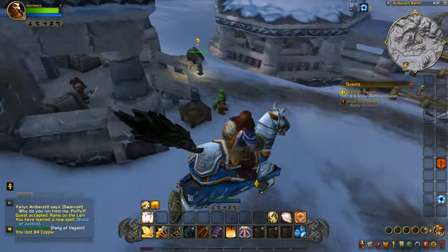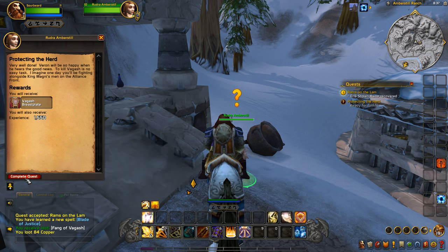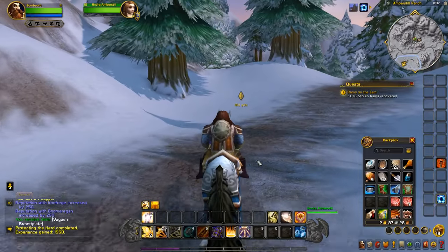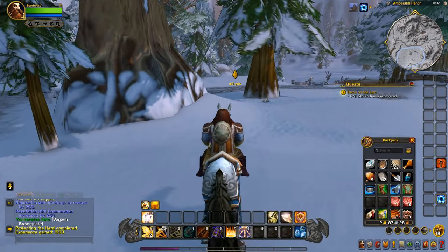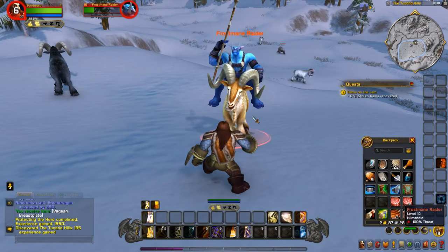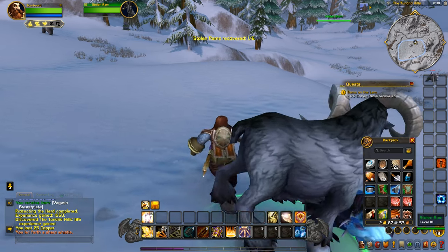We got the fang. I don't know why I'm still walking — we have a mount now. I just don't think I'm used to having it at level 10. Turning in the Vagosh quest: 'Well done. One day you'll be fighting alongside King Magni's men.' We got new bracers and a new chest piece. These must be the rams we need — using /whistle, okay, that works.